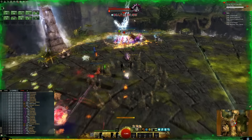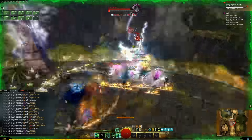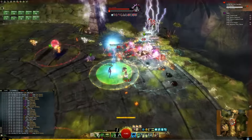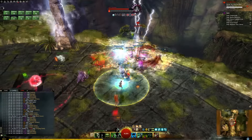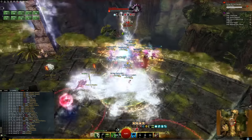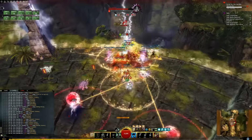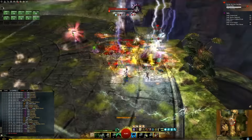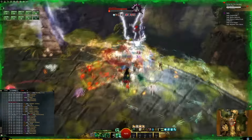My build includes the Curses, Blood Magic, and Reaper specialization lines. I am using Scepter Dagger as my primary weapon set, with Scepter Focus as my secondary. It has pretty competitive DPS without much need for melee uptime, though of course being in melee can be useful for getting buffs as well as using Reaper Shroud 4.